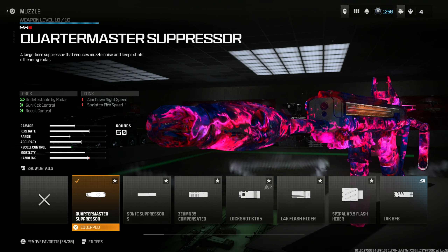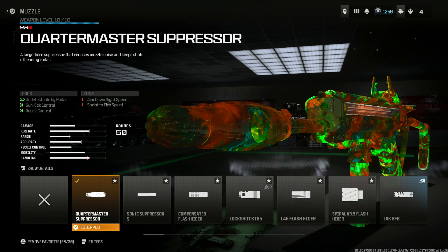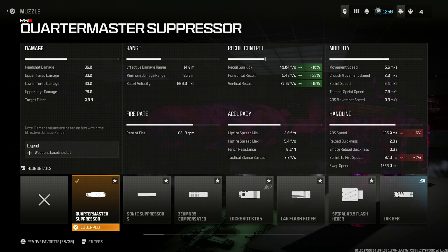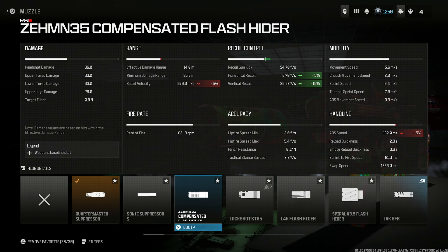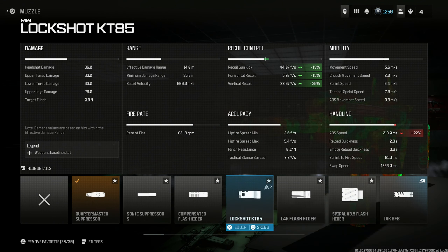Throw in the Quartermaster Suppressor. This keeps you off the minimap and helps with gun kick control and recoil control. You do lose some aim down sight speed, which is not really a big deal. The increase of recoil control is so significant — 10% recoil gun kick, 23% horizontal recoil, and 10% vertical. The only alternative is the Zemmin 35 Compensated Flash Hider, which has similar recoil benefits but loses some bullet velocity. The Quartermaster Suppressor is still the overall pick.